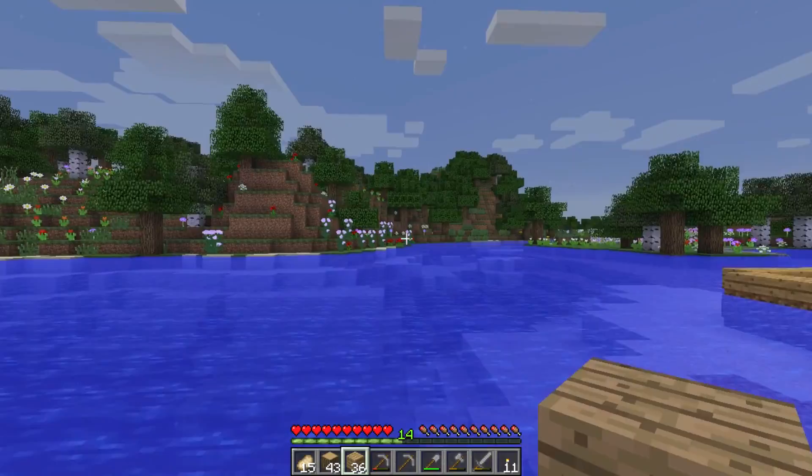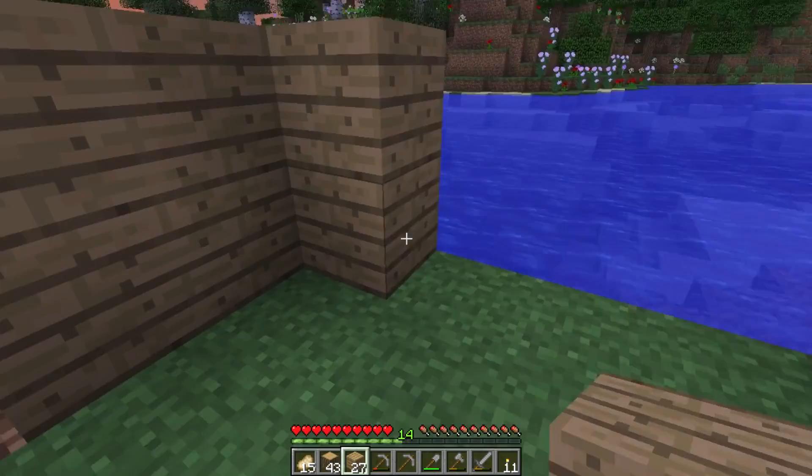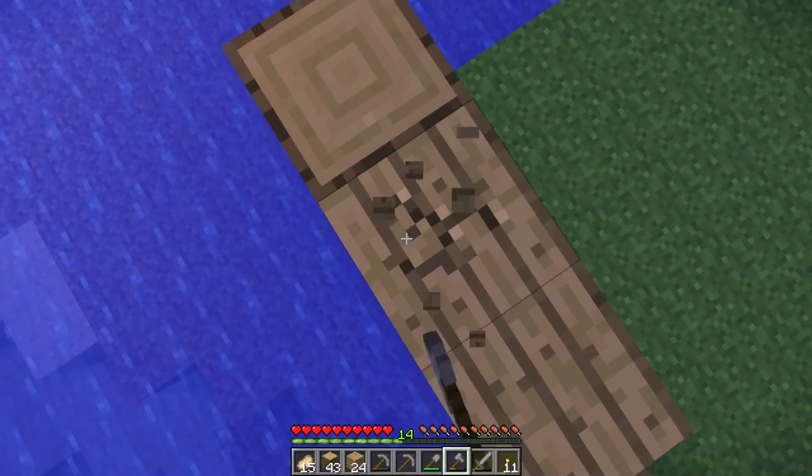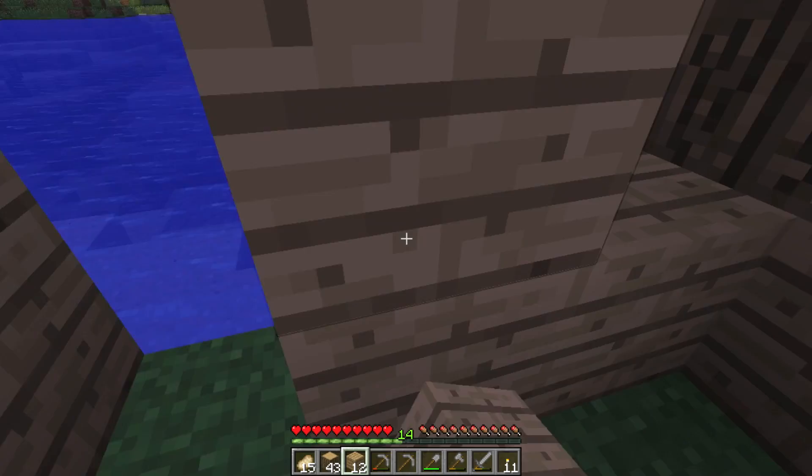Actually, over here looks pretty nice. We could have like three fishing platforms right here. Oh my god, that sounds like an excellent idea - so much so, I'm going to steal my own idea and use it. Right, so we're going to make three fishing platforms out of this house. It's going to be good! I'm done figuring things out, and we're going to get straight on with trying to figure out exactly how we're going to do this thing.